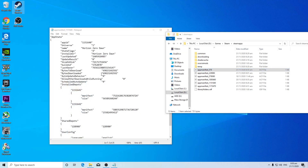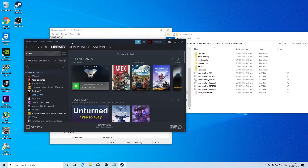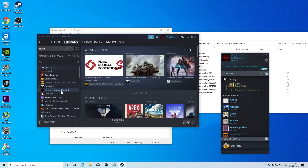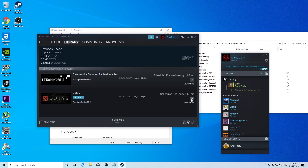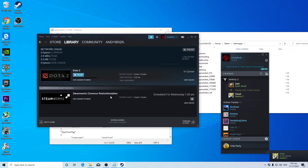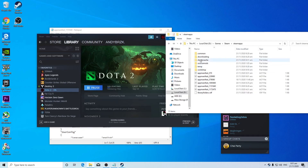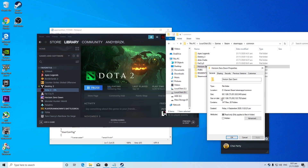Let's restart Steam to see if it worked — just exit out and relaunch it. Horizon Zero Dawn appeared like this as well — it showed 'update queued' and then it validated the files. It took at least three minutes. Horizon Zero Dawn is 68 gigabytes — imagine if I'd just given up and re-downloaded the whole game.